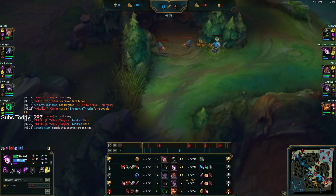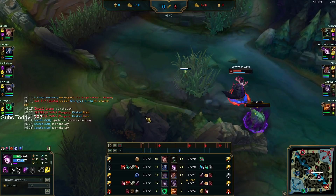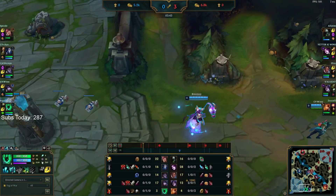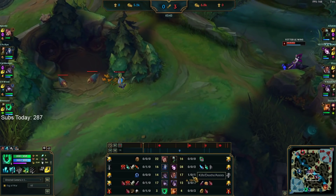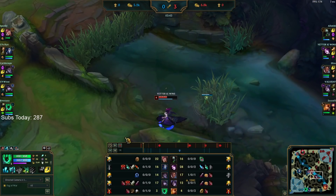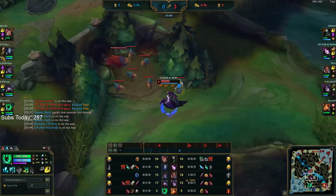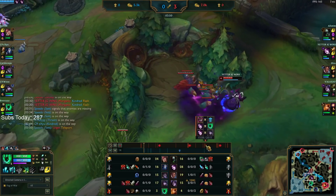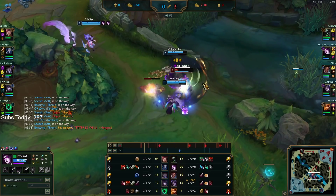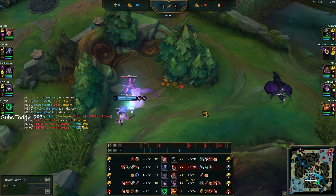Even the typical path Kindred does — she skips Raptors — either full clearing top side or doing two buffs and a camp: Blue, Gromp, Red. I didn't know Silas warded mid while we were fighting and I die here. In lower elo, in higher elo this wouldn't happen — but this is a competitive 10K tournament game. Either way we knew he was here — the mark was top so I assumed he'd go for the free top mark. Thresh set up the play and that ward was really well-placed.